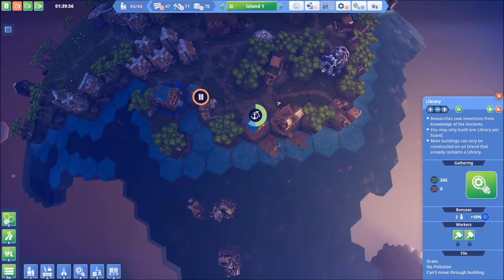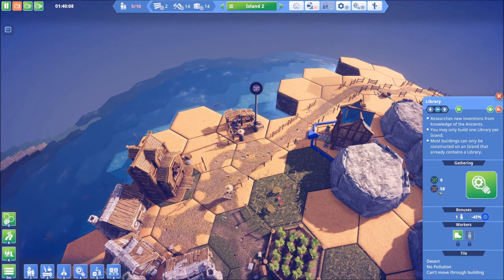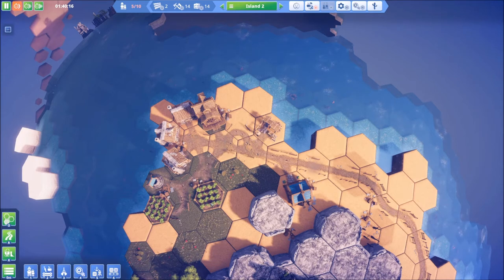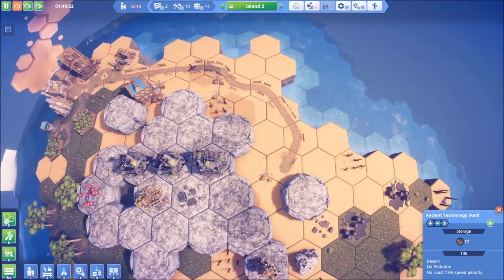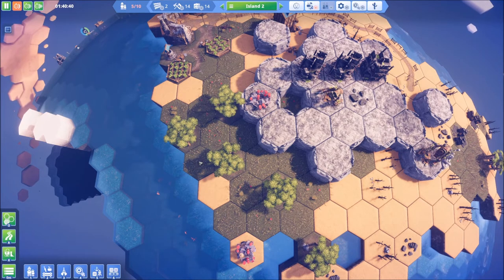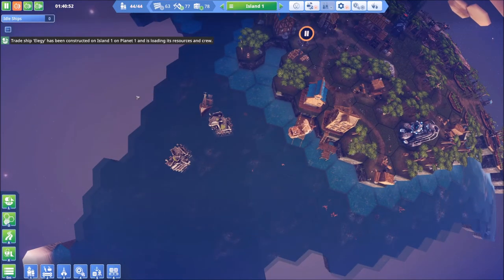We cannot — we're going to have to do it down there. That is going to leave us with a couple of options as we're waiting on our ship to be done. Once we get a trade route, you'll notice that down here we've got almost 60 of the red research. We could ship all of that back to island one and do all research from island one — that's not a terrible idea. That would free up some space. We know at some point we're going to run out of ancient technology on this particular island — it looks like we've got two left. Our first trade ship is ready to go.